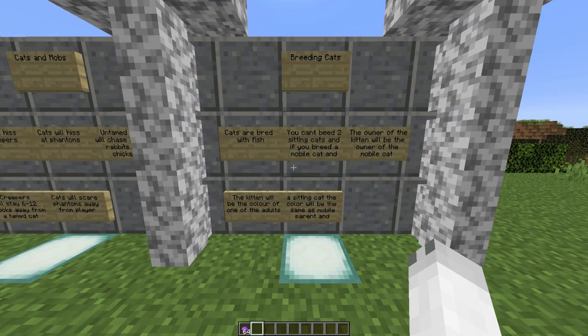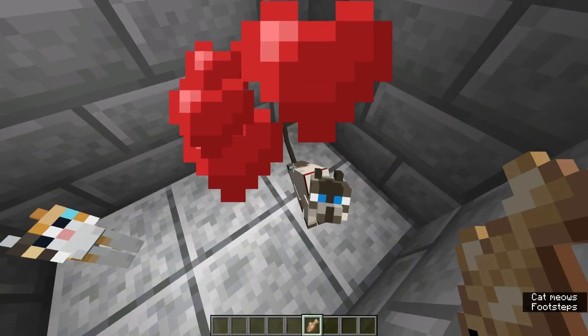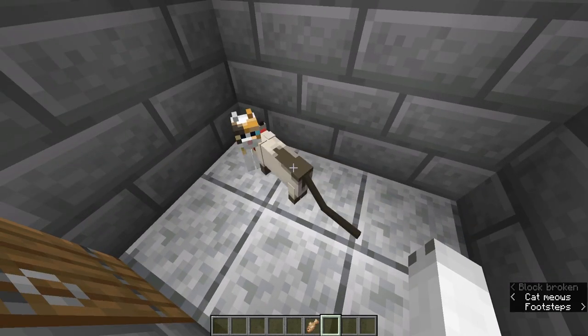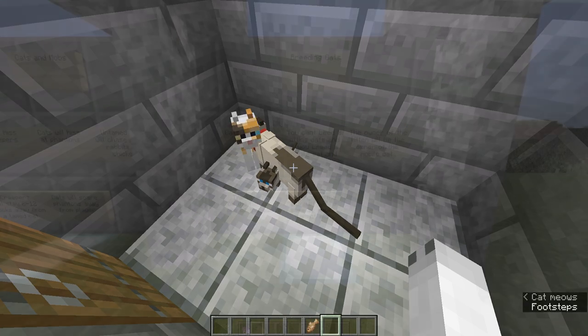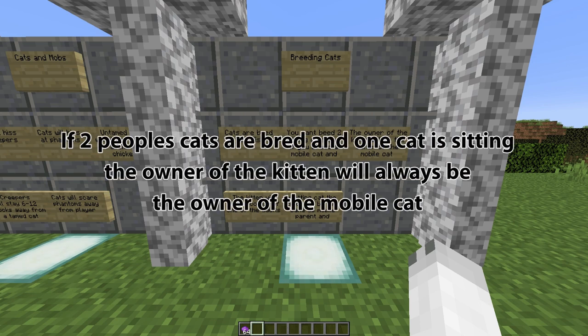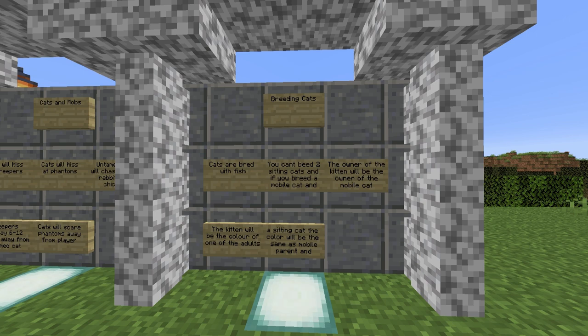We are now back from the battle arena and it's time to look at the breeding properties of cats. Cats are bred with raw fish — not the tropical kind, just salmon and cod. The kitten will be one of the colors of the adult parents, so if you breed a black and a white cat, it'll either be black or white — a 50/50 chance. You cannot breed two sitting cats, but you can breed one sitting cat and one mobile cat. If you do that, the color of the baby will always be the color of the mobile parent. If you and a friend are breeding — one cat each — the owner of the baby cat will have a 50/50 chance of being you or your friend. But if your friend sits their cat and yours is standing, you will be the owner, and vice versa. Follow those rules to determine which cats to breed for a certain color and which to sit so you're the owner.